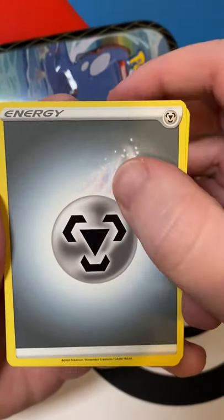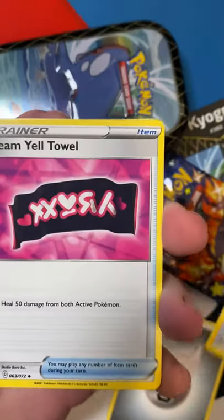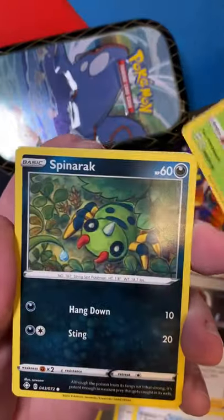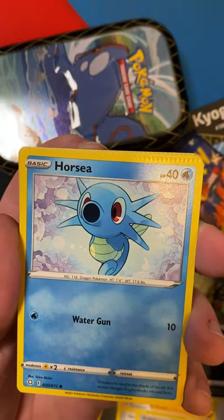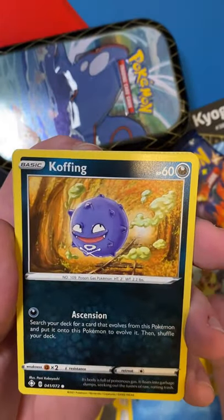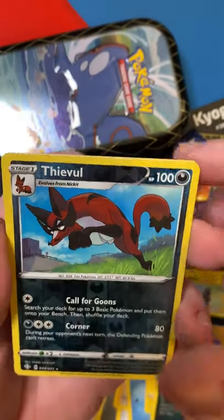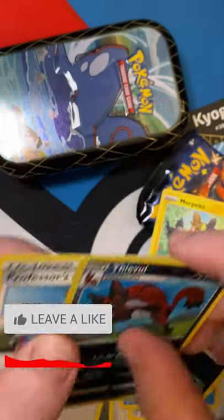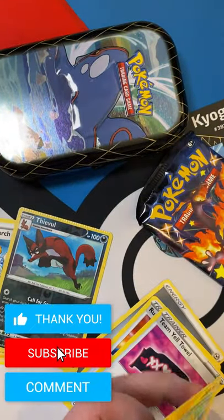We get the steel. Rusted shield, Team Yell, towel ball guy, Rowlet, spinner rack, horsey, Morgrem, Koffing — and a Thievul reverse holo. So not the best card, and a Professor's Research. Might be a bit difficult to beat the value.